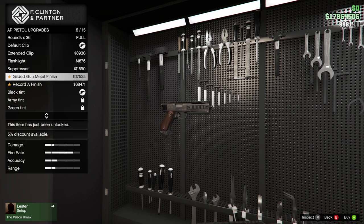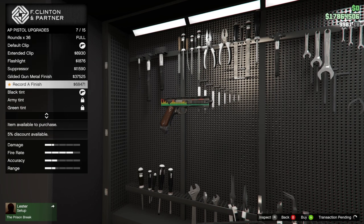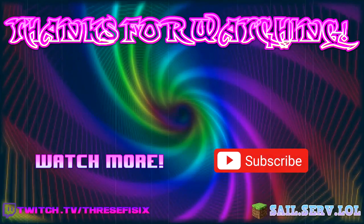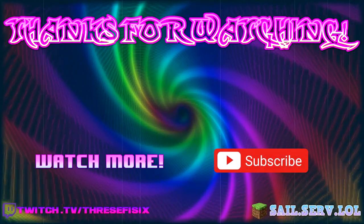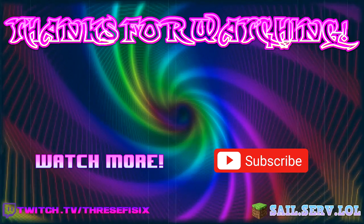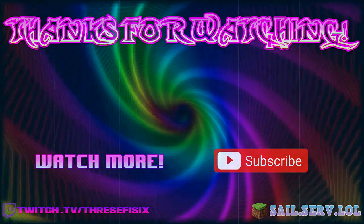Lastly, you will need to purchase one of these finishes. You can do so by going to the armory inside of your agency. After you have unlocked and purchased one of the agency weapon finishes, your GTA 200k bonus will be applied to your Maze Bank account within 72 hours. Thanks for watching, peace!